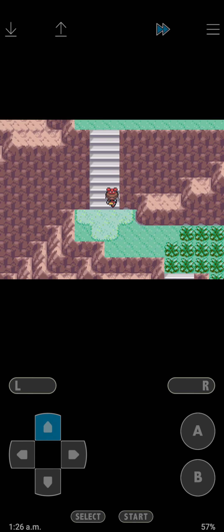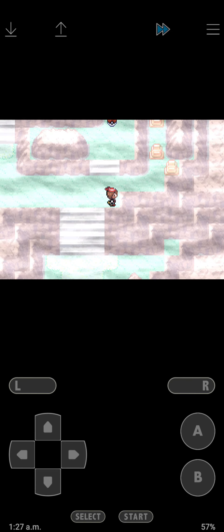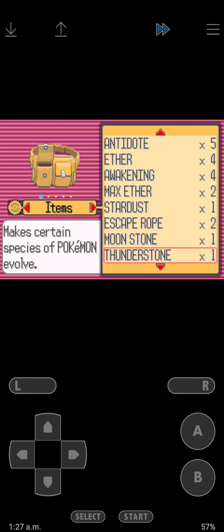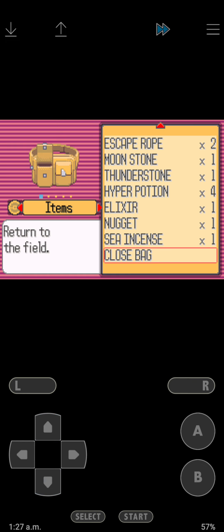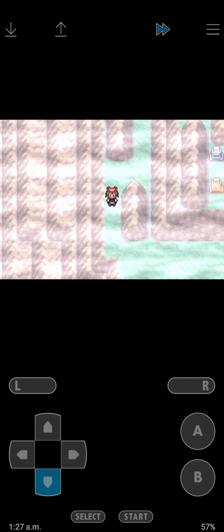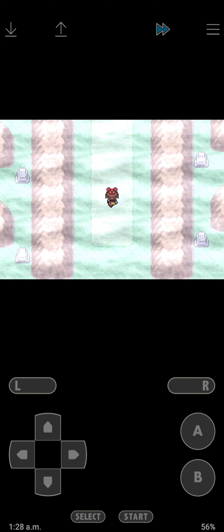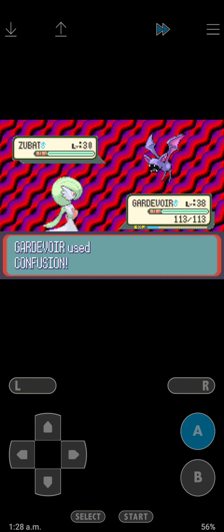Wow, level 48. Hang on guys, I gotta go do something, I'll be right back. Okay guys, I'm back. Max Potion - bags too full. Let's see what we can do. Sea Incense - let's toss that out. Ultra Ball right there. Max Ether. We're just gonna battle Team Magma guys.